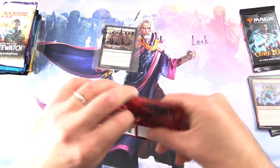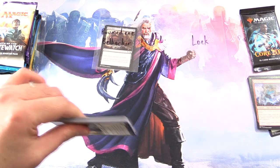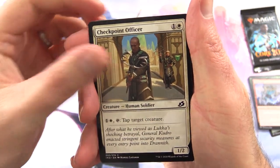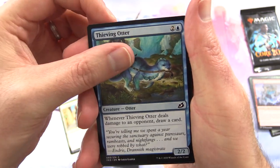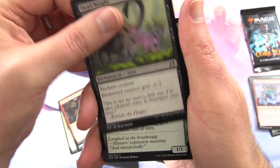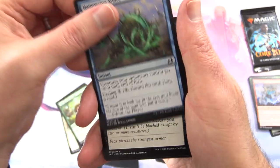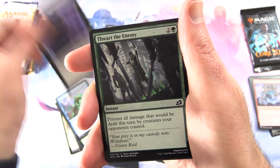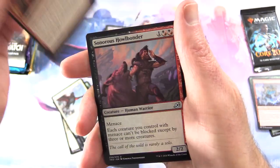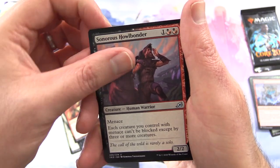Next up we have Loic — thank you for being a patron. Let's see if we can find a nice set here. We've got a Checkpoint Officer, Thieving Otter — bring back my deck box, sir — Go for Blood, Dead Weight, Almighty Brushwag, Hampering Snare, Blood Curdle, Thwart the Enemy, Pategia Tiger, Heightened Reflexes. Uncommons include Sonorous Howlbonder.